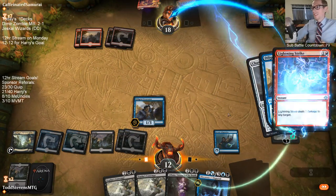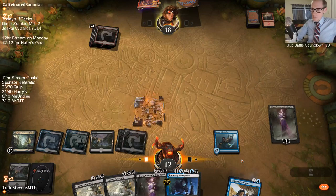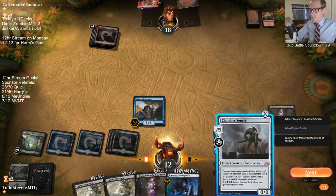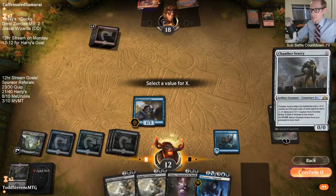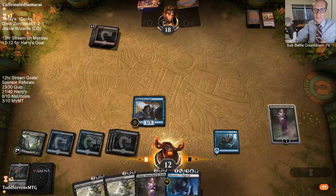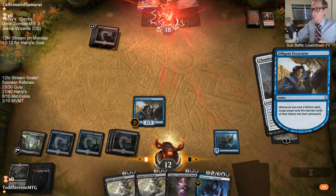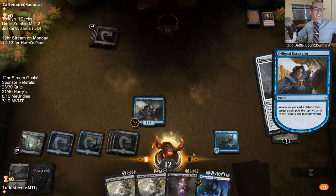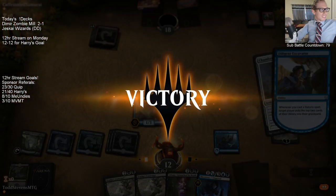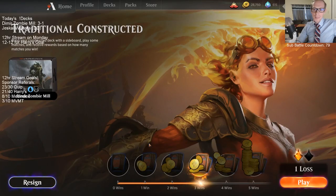Dimir Zombie Mill! You can keep killing my creature but we've got more blue mana. We beat Mono Red — just keep doing this over and over. They're at 40 so just 20 more times. We are doing it! Jank four-card mill combo. It does play out terribly mechanically on Arena, that is true.